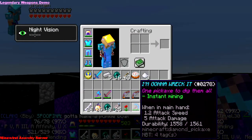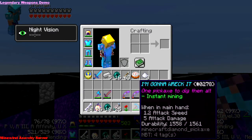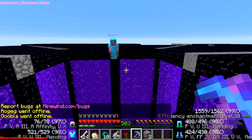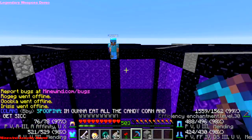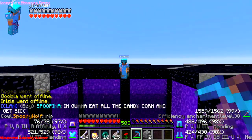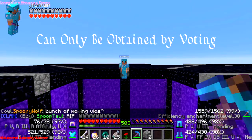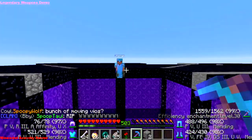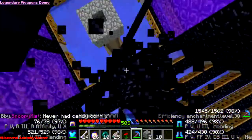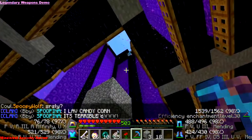Obsidian Destroyer — I named mine 'I'm Gonna Wreck It', a Wreck-It Ralph reference. It says instant mining, and what it does is basically wreck any block you touch instantly. It's really good for mining Obsidian, which takes a really long time normally. Jay Fontaine is across from me holding an Efficiency 6 pickaxe, which is the highest efficiency you can get on Minewind outside of Obsidian Destroyer. I just absolutely tear through the Obsidian all the way to the bottom while Fontaine has only gone through 3 or 4 blocks.